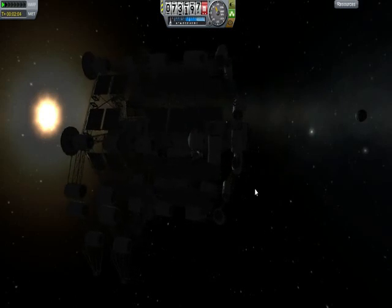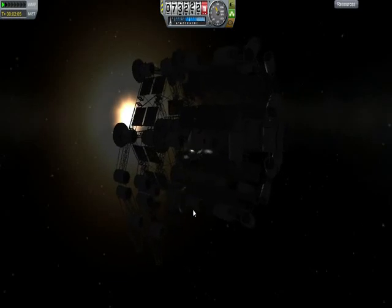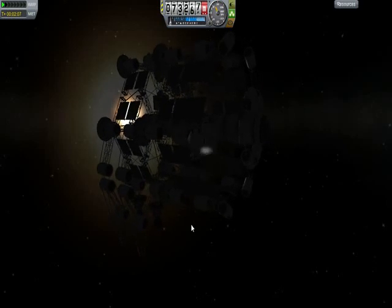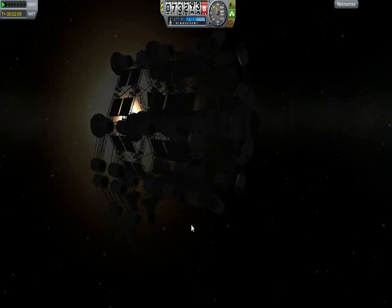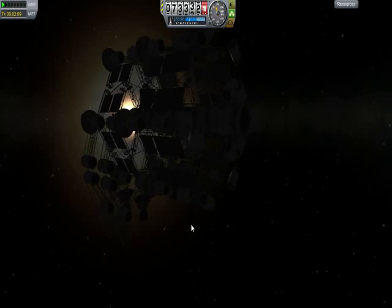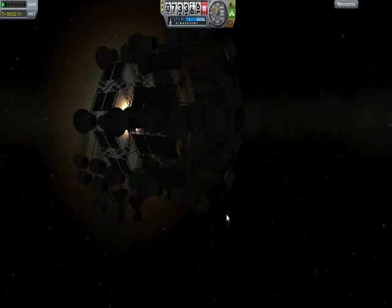And that, ladies and gentlemen, is the Gossamer — two of seven modules done. The other two landing legs are designed, I just have to launch and dock them when it's their turn. I still have to design the mining unit, the crew berthing and RCS storage facility, and the transplanetary drive — none of which I think will give me any particular difficulty.